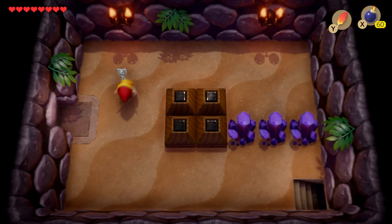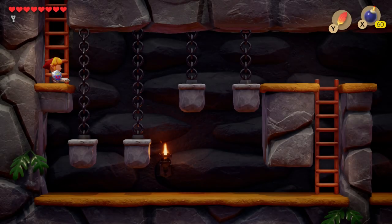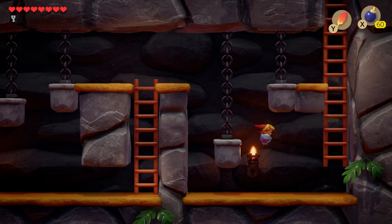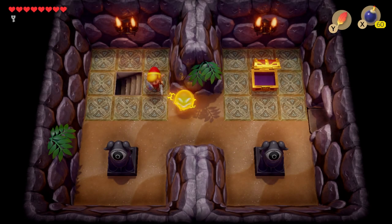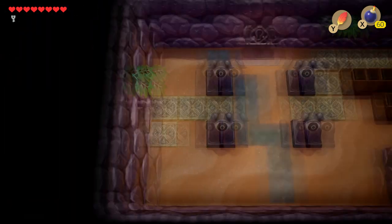Now that we have this key, we're going to head all the way back. Notice there is a room here to our left — don't worry about that room right now, we are going to end up coming back here. During this whole guide, I am not going to miss one room or one chest, so just be aware of that. If you see an area that I skipped, don't worry — we do come back.